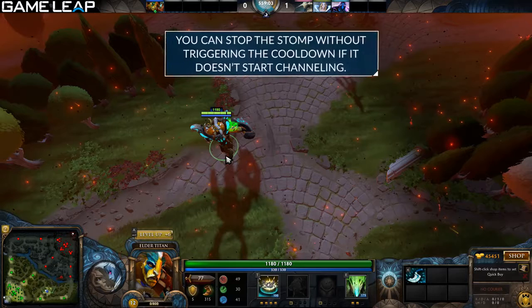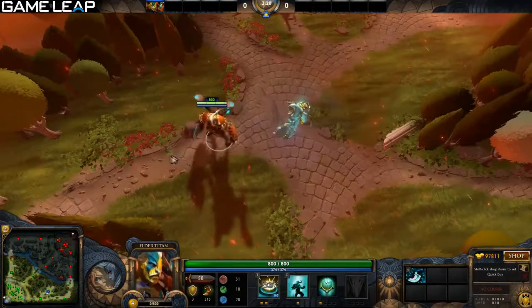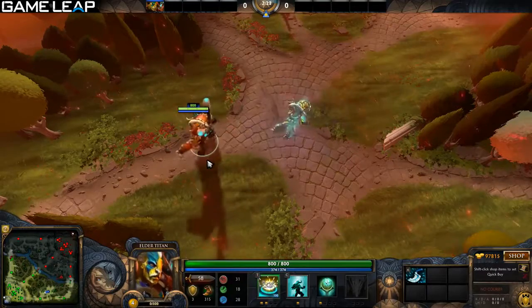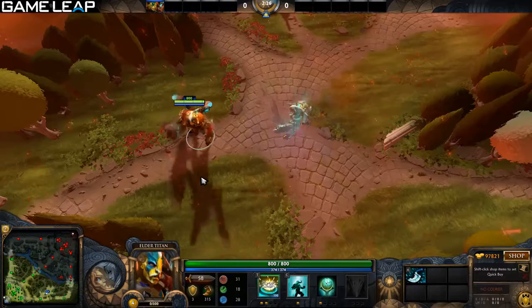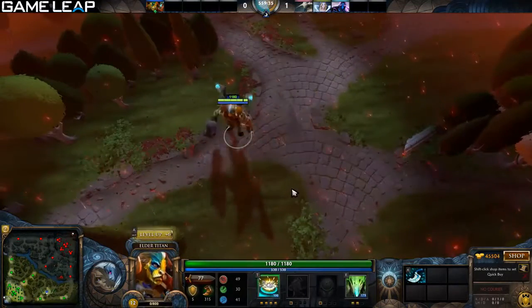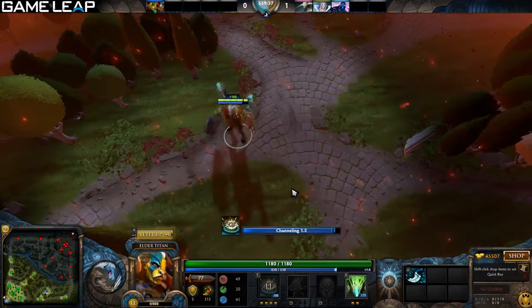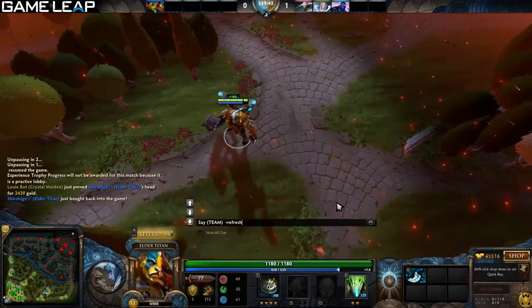Echo Stomp — one huge trick is it can actually be cancelled and not go on cooldown, so you can spam it. How you do this is you hit Echo Stomp with Q and instantly hit stop. The animation will still go off for your hero and your spirit — just the beginning of the animation — but it will not actually go on cooldown. This is great for juking out heroes like Puck: hit the spirit on them, hit your stomp cancel, he'll use Phase Shift, and then you stomp him for good. Practice it in the lobby — it's a really cool trick.